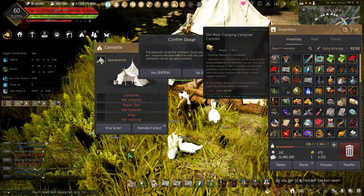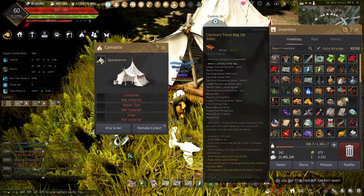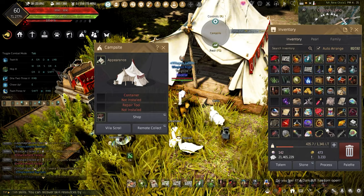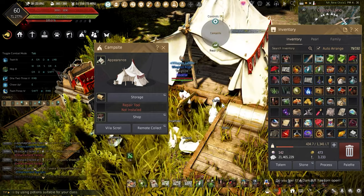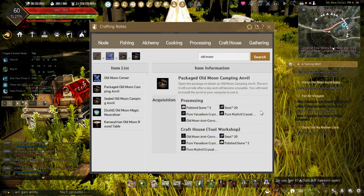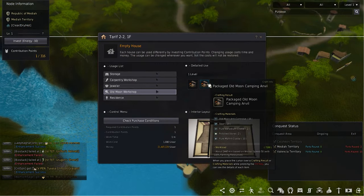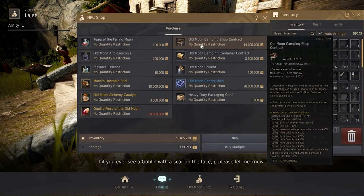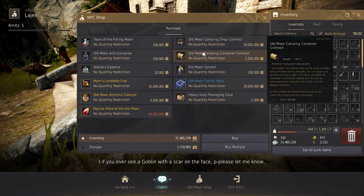The Old Moon's camping gear has durability that decreases while the camping tool is installed. The camping tool and the tent alone have a permanent lifespan, while the anvil lasts 24 hours, and the shop and container last a week. Once the anvil's durability is gone, a new one can be made using manufacturing or produced at the Old Moon workshop in Tarif. The shop is sold by the Old Moon manager in any major city for 14 million silver, and the container for 2.5 million.